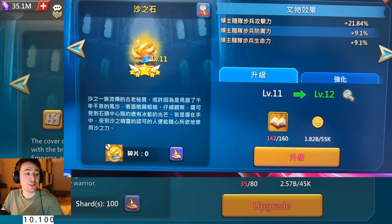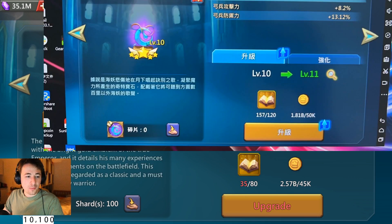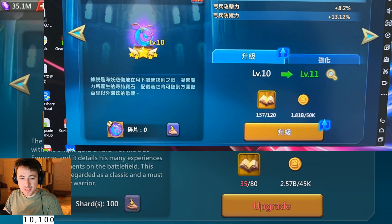You don't need these books just for one item — you need them for all items if you want to max everything. The biggest problem for me is that for purple it's exactly the same. It doesn't matter if it's gold, purple, or even blue — the book cost for upgrading is the same across all rarities.